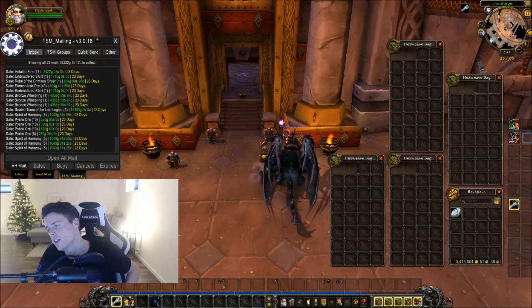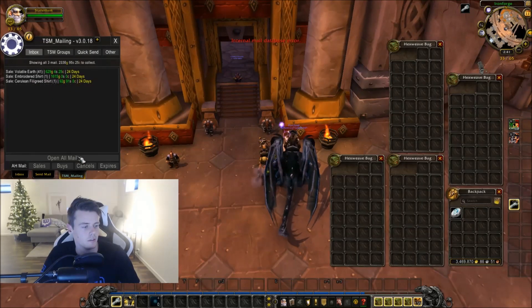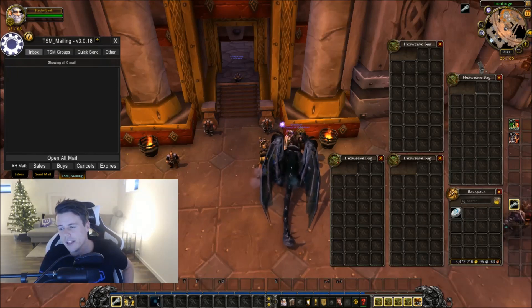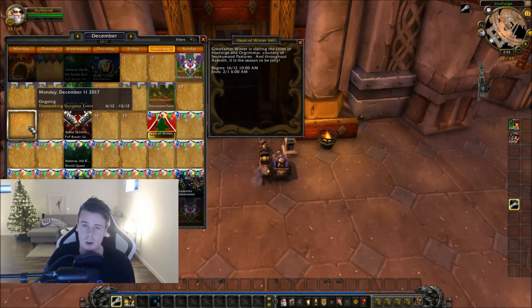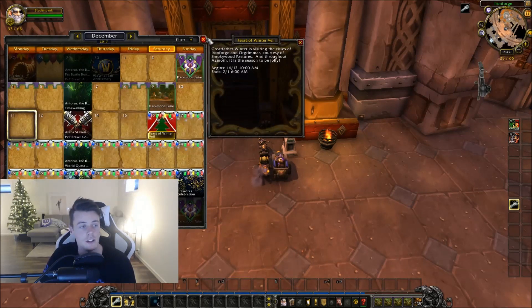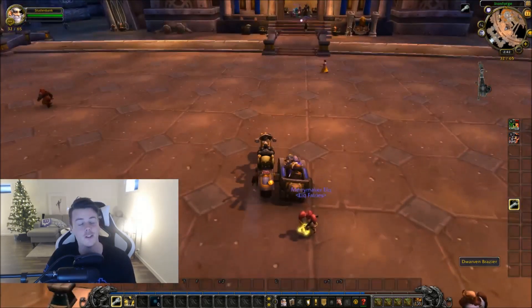Now let's see how much gold we made. We had 2,611,000 gold, and now we're sitting at 3,472,000 gold. That means we made 860,000 gold — that's actually the best week I've had so far on this realm. The winter event is coming up this Saturday, so I'm going to be farming regular farms until then, and then I'll do a ton of Winter Veil event stuff to get the potions and the mounts. Whenever I decide to sell those event items, I'm going to make a lot of gold. Currently we're sitting at almost 3.5 million gold — super, super good.